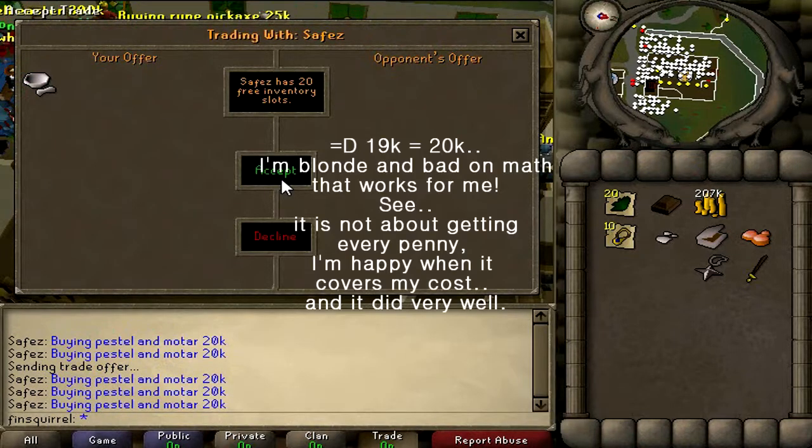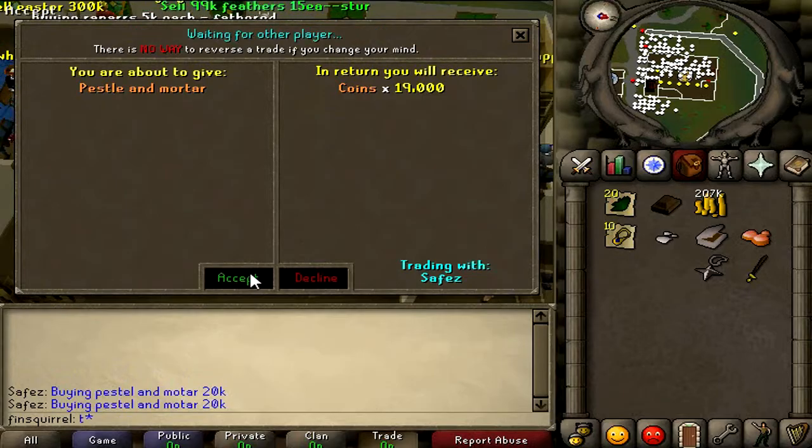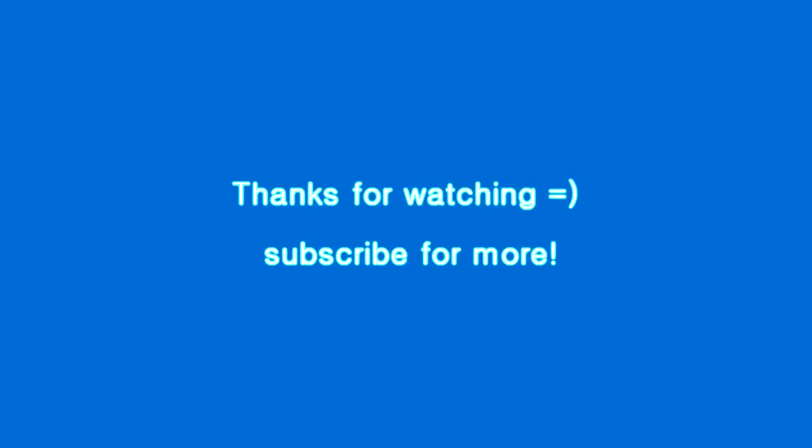So next time when you are in a bank and you are skilling — if you're not running after experience like it's Suomi — look at that chat and you will notice those same items being asked for over and over again. You can take advantage of that and get some extra money out of them. So try it. You will be surprised.